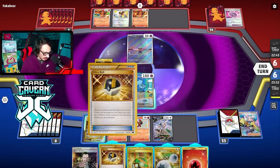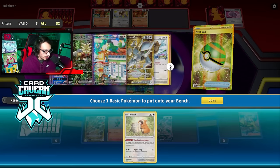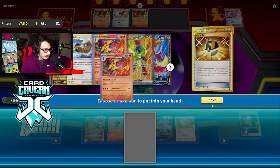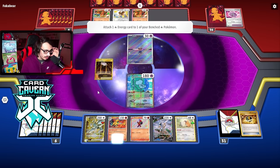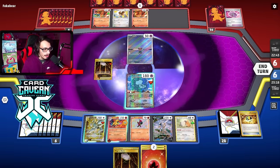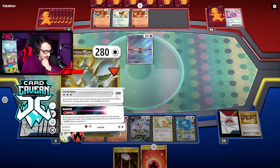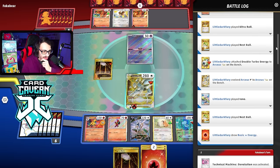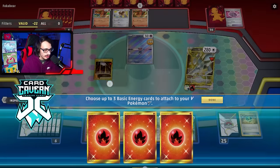We'll take the first knockout on Cleffa. Unfortunately we prized our Heatran — it would have been really good in this matchup. We can save our Starbirth. We drew a couple more fire energies. They might not get Rare Candy Charizard — hopefully our Arceus doesn't die on the bench because we want those energies in play for Armor Rouge. We knock out Cleffa and see if our opponent got the Rare Candy Charizard. We have a bit of a bricky hand but we do have Starbirth to make something work.